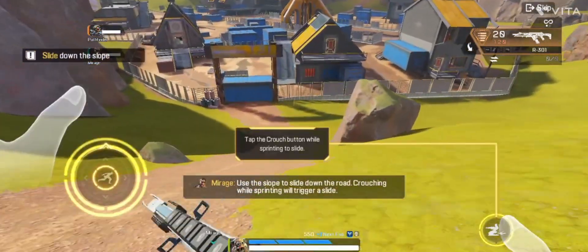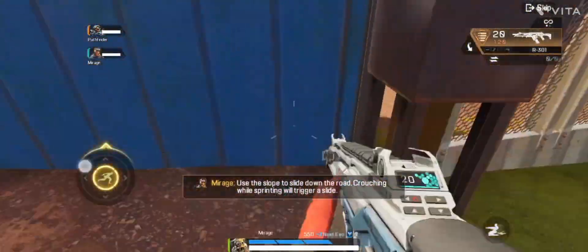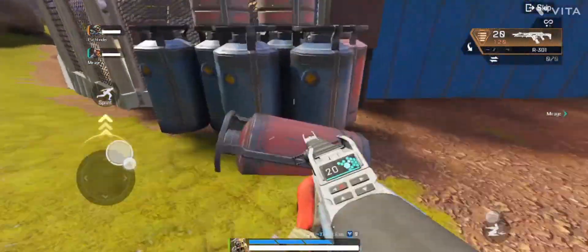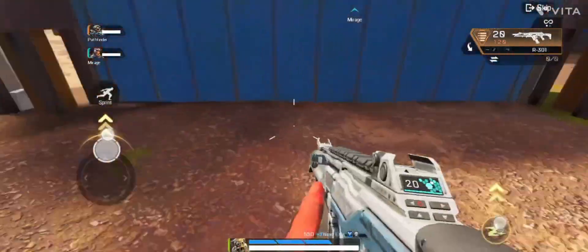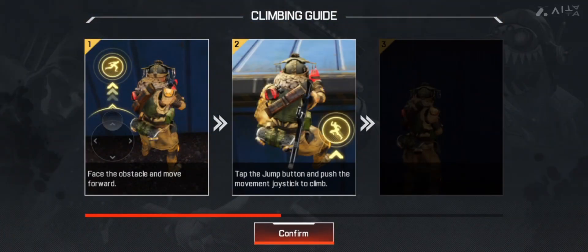Use the slope to slide down the road. Crouching while sprinting will trigger a slide. All right, don't let this rusty junk stop you. Check me out.